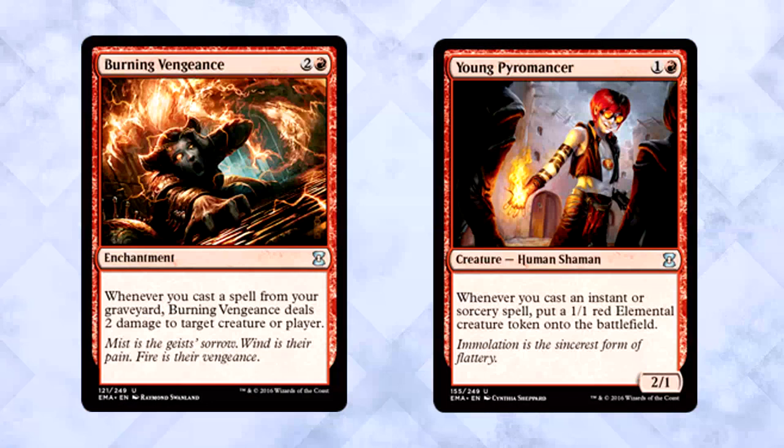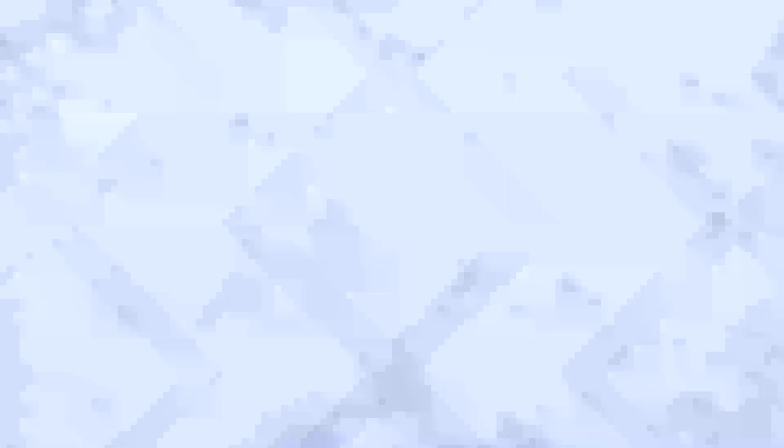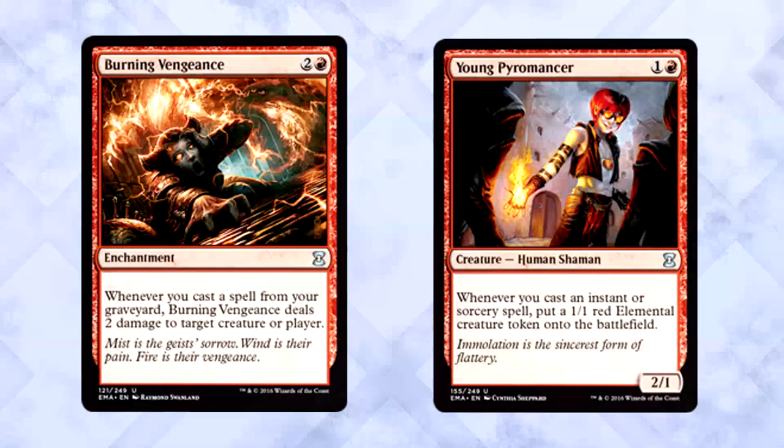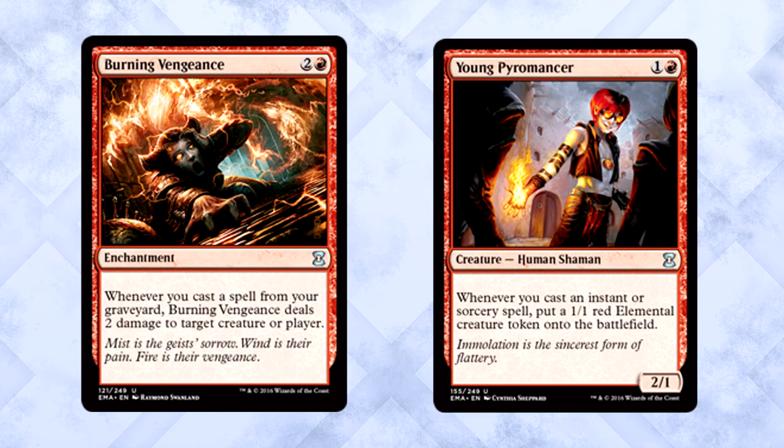This next deck is one of my favorites: Blue-Red Flashback, featuring Burning Vengeance or Young Pyromancer — preferably both. The set is full of flashback and retrace spells, both of which trigger the Vengeance. Casting cards from the yard like Deep Analysis, Dream Twist, Silent Departure, Desperate Ravings, Faithless Looting, and Firebolt — think of all the value you could generate. For this deck to function properly you need Burning Vengeance or Young Pyromancer; without either your deck isn't going anywhere. Wee Dragonauts is great, but you're going to need something else. Getting a Pyromancer or Vengeance is a clear signal to move in.